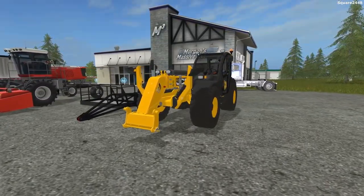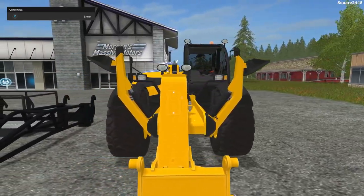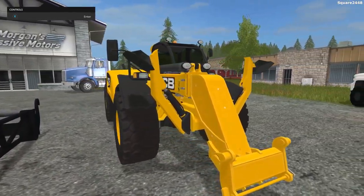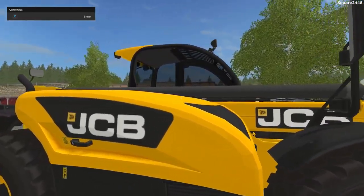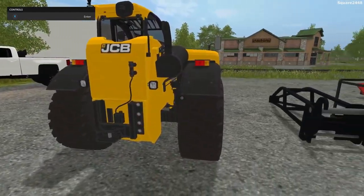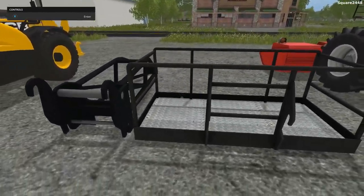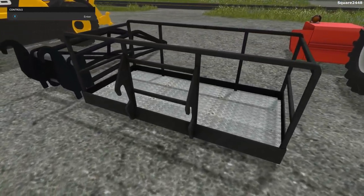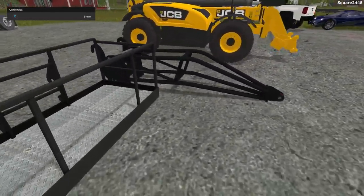Up next, we'll be taking a look at a JCB Telehandler. Up front, it does come with a few stabilizers. Overall, this thing looks awesome. It actually goes even further than the normal one in-game. It does have a beacon light up top and also a hitch around the back. Then it does come with a few attachments — you can actually put somebody in the bucket, lift them up, and use it for repairs to buildings or tree services. With another attachment, you can lift up fertilizer bags and everything like that.